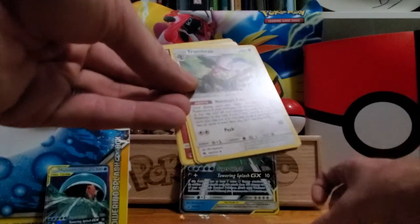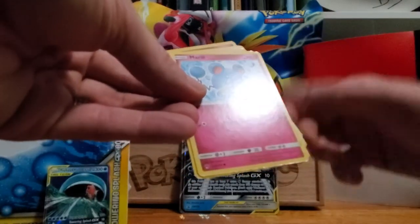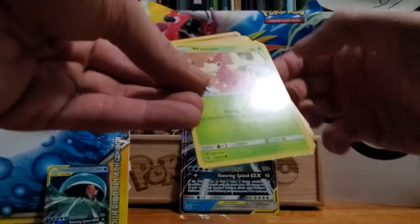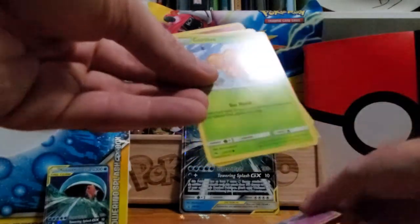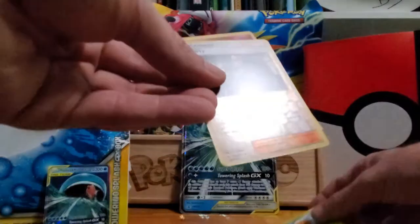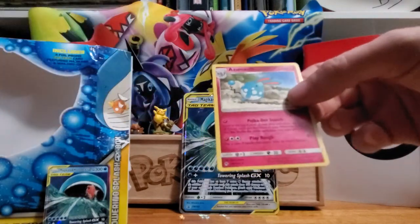Trumbeak, Pikipek, Marill, Wurmple, Litwick again, Combee, Morpeko Hologram, and Azumarill. Alright, last pack.